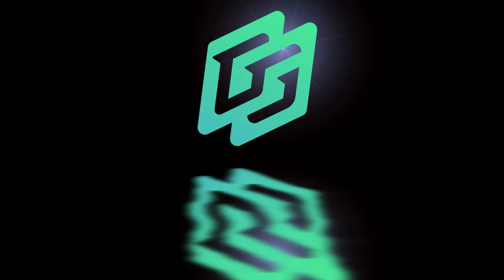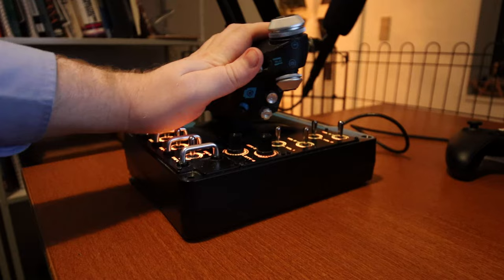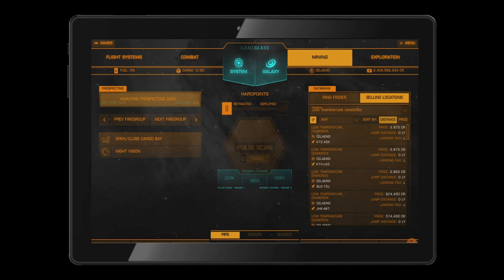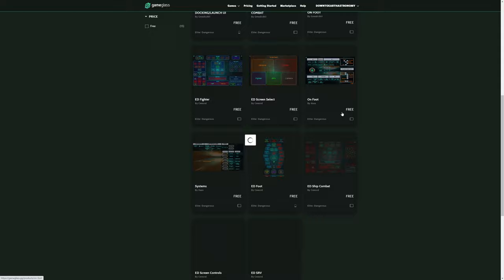Today's video is brought to you by Game Glass. With Game Glass, you can take control of your ship using a tablet or a phone. You can try it out using some of the free pre-made shards, or you can make your own custom shards and share them with the community through the built-in marketplace. Gone are the days where you have no more room for all your key bindings. Game Glass also supports Star Citizen. Follow the link in the video description and try Game Glass for free, and use offer code DTEA to get 5% off any purchase.